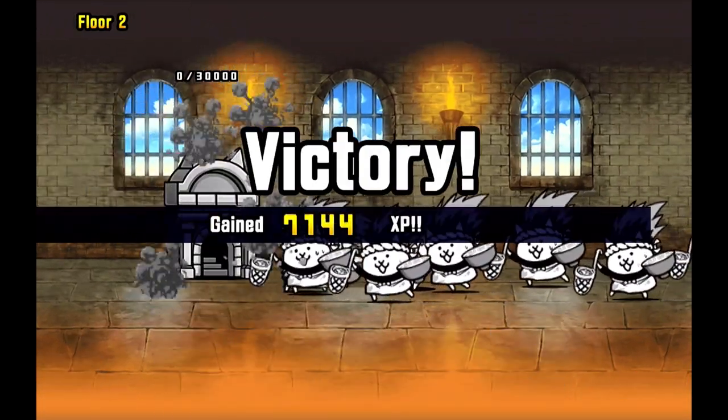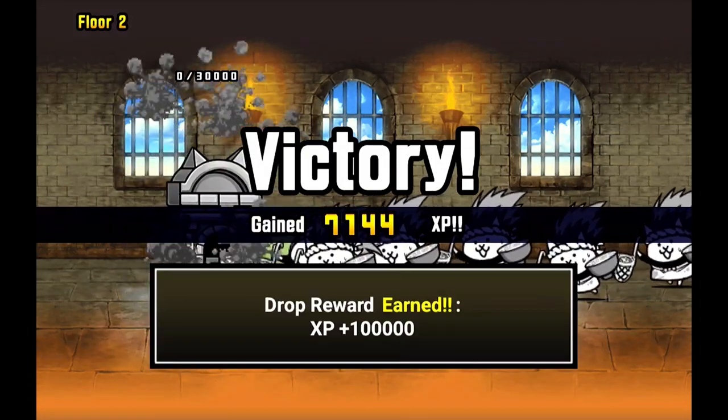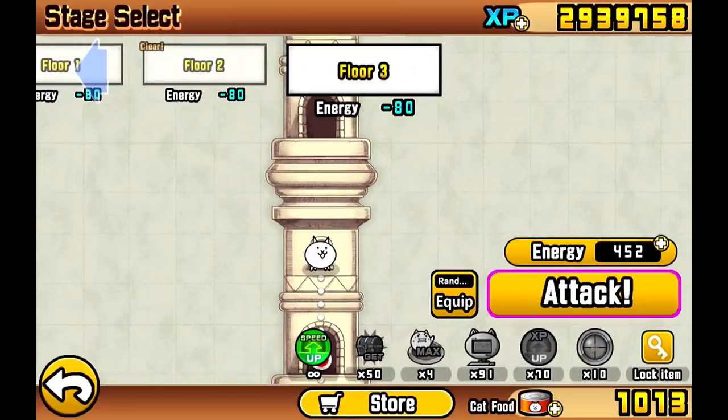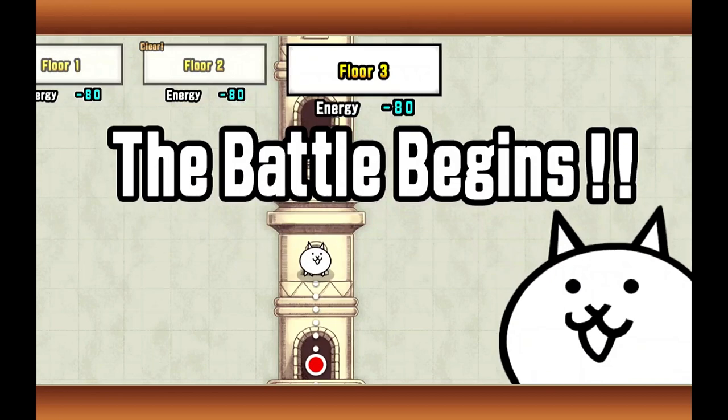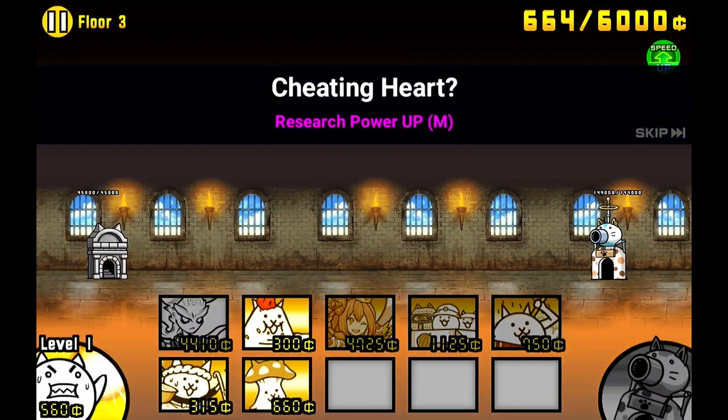He's not even going to make it down there. That was two Relic Doges in a row there. I bet you we're going to get one of those gross looking worm things. I feel like those are in everything in the beginning of the first few floors of the Citadels.